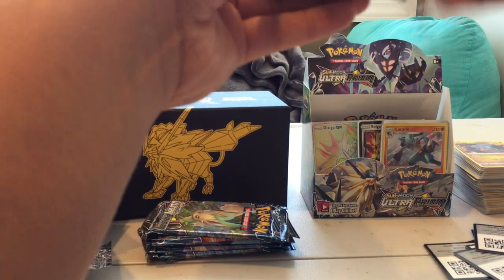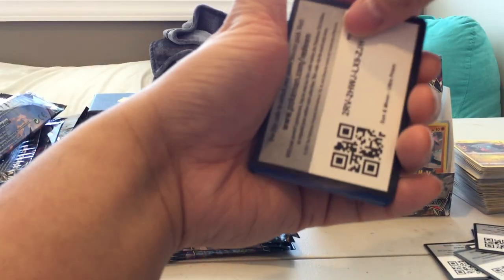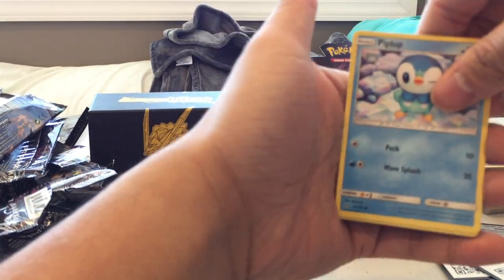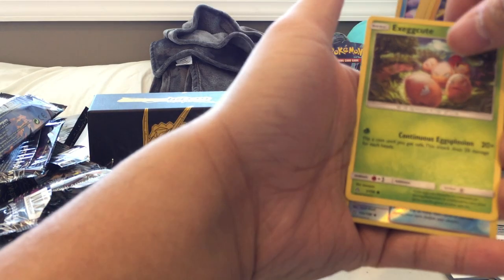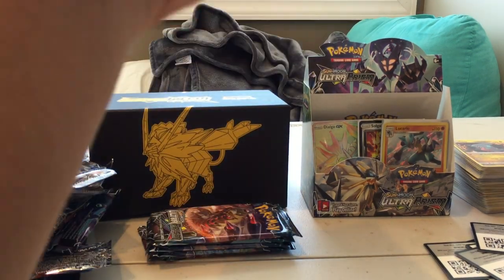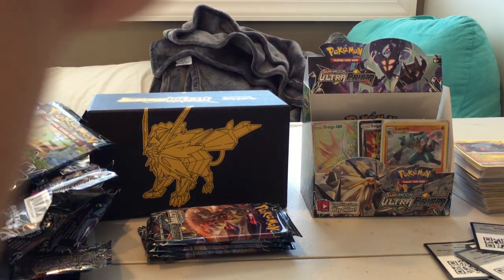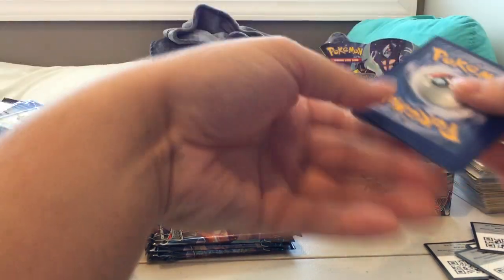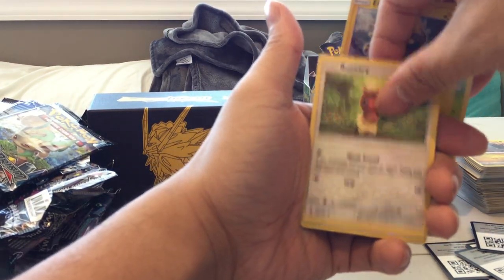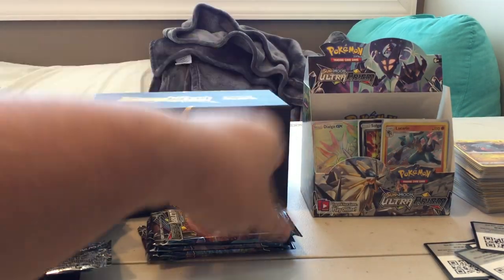Pack twenty-eight: Piplup, Sandite, Passimian, Shinx, Exeggcute, Reverse Holo Power Pad, and a Frost Rotom. I have enough Rotom — don't give me any more. Pack twenty-nine: Turtwig, Electabuzz, Buneary, Morelull, Reverse Holo Buneary, and a Roserade. Can we get one more good pull? We have five packs left — I am hopeful.